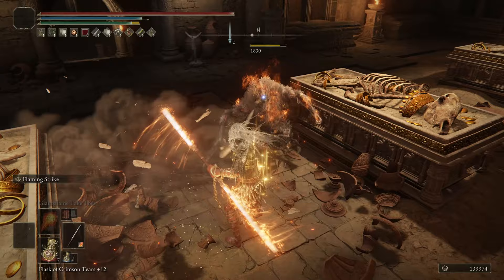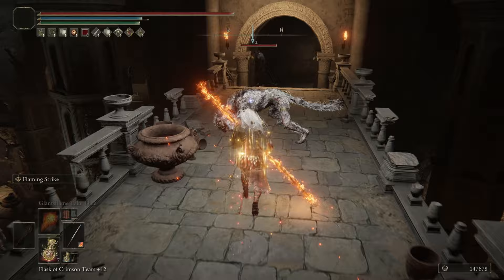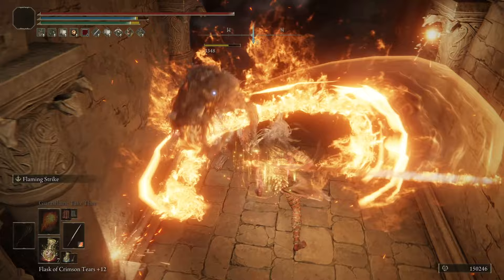In this Elden Ring video I'm going to show you my New Game Plus build for a Zamor Flame Warrior. This is a level 253 build that focuses on melee and magical attacks with a special emphasis on a single twin blade. In this guide video I'm going to show you my attribute stats, details on my weapons, armor and other equipment, spells and talismans.